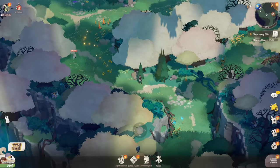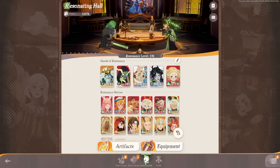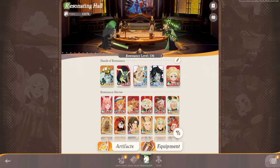To access your hero roster, click on the resonating hall at the bottom middle of the screen. This takes you to the resonating hall, where the first thing to look at is the hands of resonance. This is your top five characters — the only ones you need to level. Leveling these characters will bring all your other characters up to the level of the lowest of your top five. For example, if the lowest level is 130, all other heroes are brought up to 130.